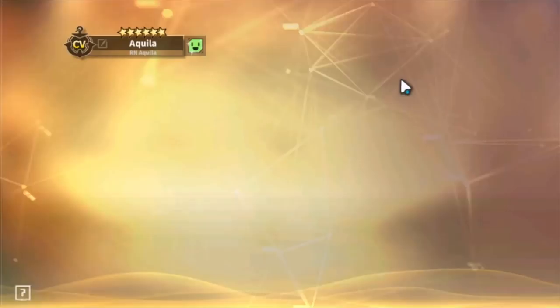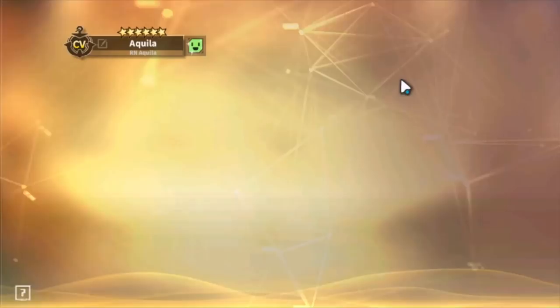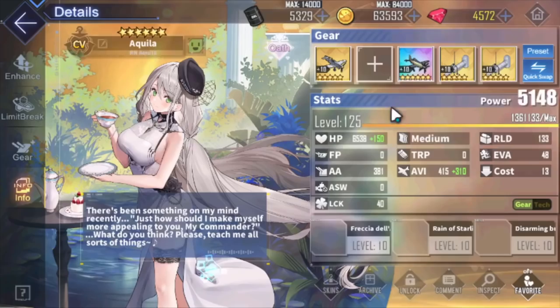Let me go over here and grab it real quick. At plus 10, depending on the ship — I'm going to unequip this — let's talk about it somewhere over here because we'll get more accurate information. At plus 10, it is a 12-second fire rate, 65 aviation, armor-piercing bombs. This is pretty good right here.